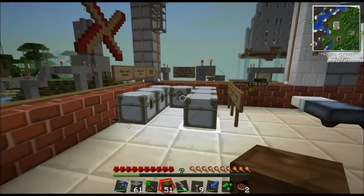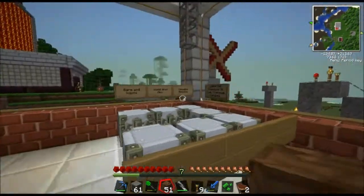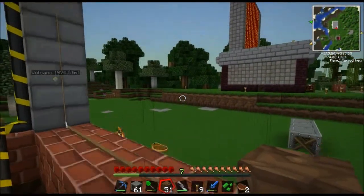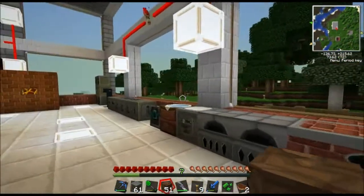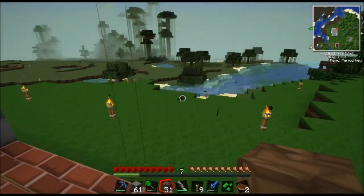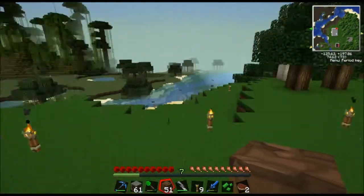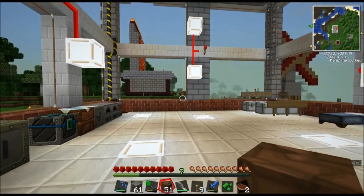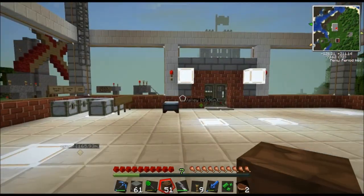I've got all my chests over here. I might move this into a different facility once I get my quarries kind of set up. I was thinking about making some quarries over there, or setting some up in that area over there, maybe over here — I'm not sure. I'm going to have to run power to it, and that's going to be a long way to do that.